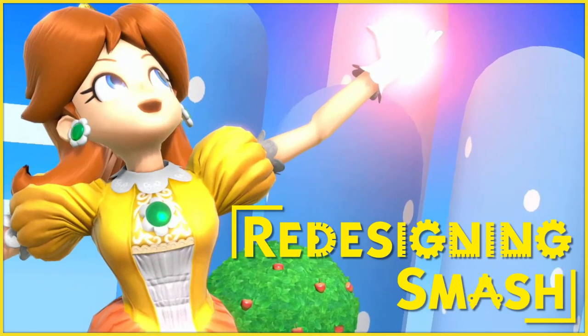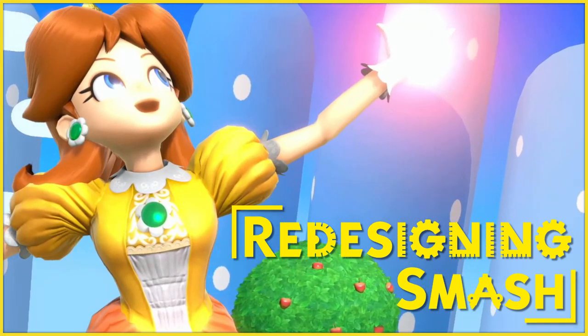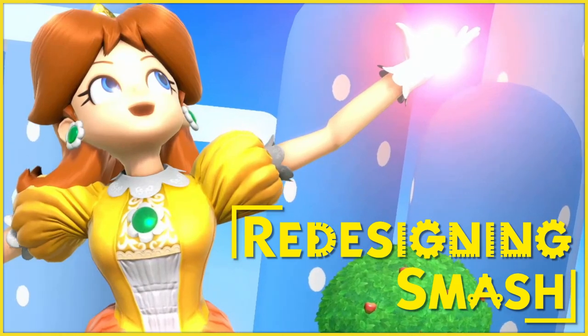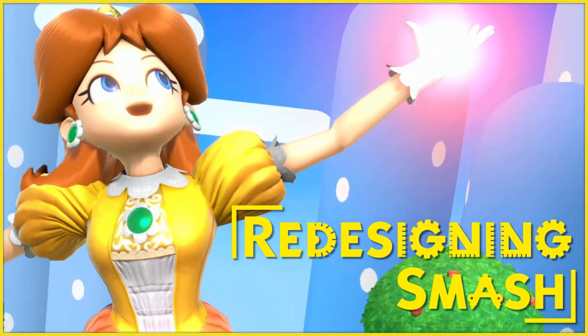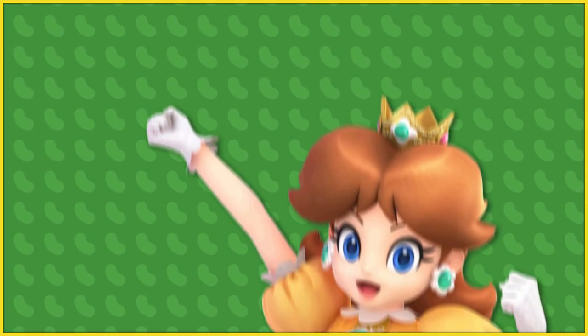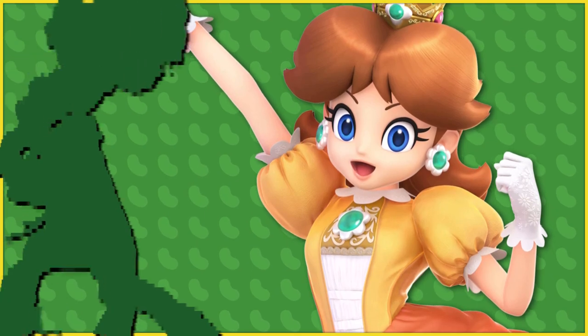Welcome to Redesigning Smash, a series where we take a look at current Smash movesets and give them a fresh coat of paint. The aim of this is to modernize or de-clone different characters to make them more representative of their in-game appearances. In this episode, we'll be taking a look at the Princess of Sarasaland, Daisy.